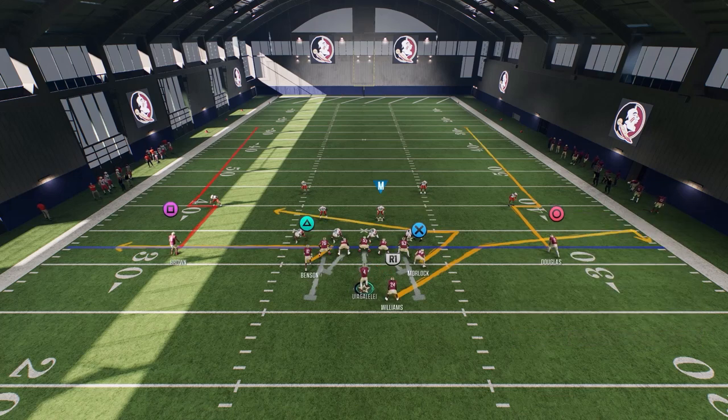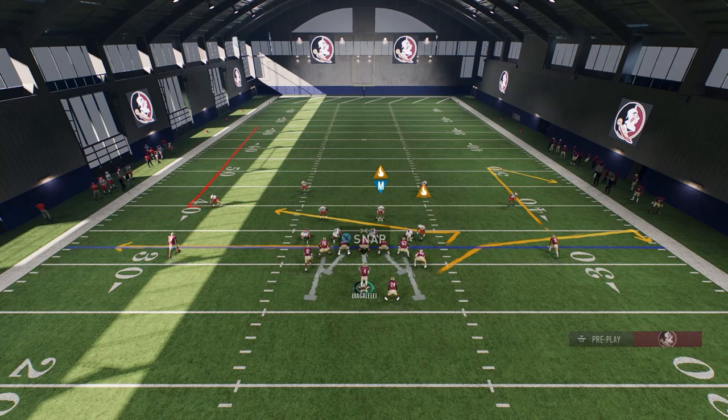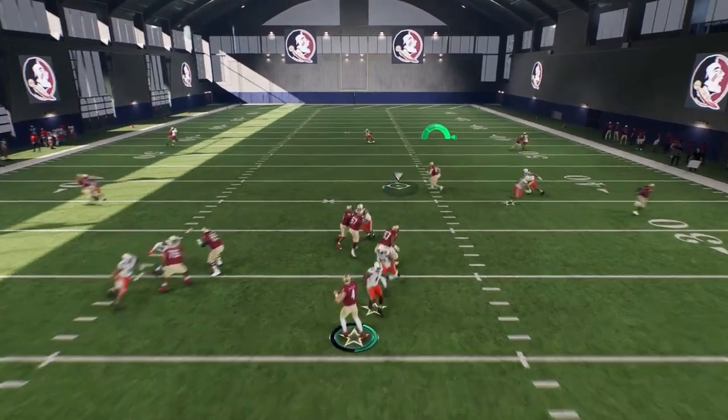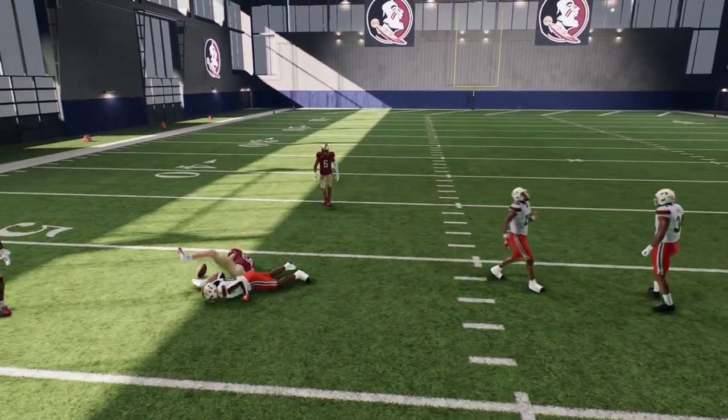That'd be my corner goes flats - I can go here and put O into a comeback route, I can streak my square. Then what I'm going to be looking at is my underneath - I'm going to be looking at triangle first when I hike the ball, and then X. Once I hike the ball, pick up any pressure - triangle is not open, so I'm going to go back to X. That's how I make my read progression.